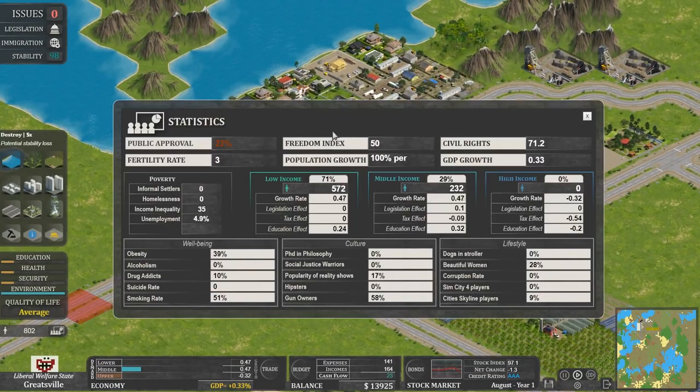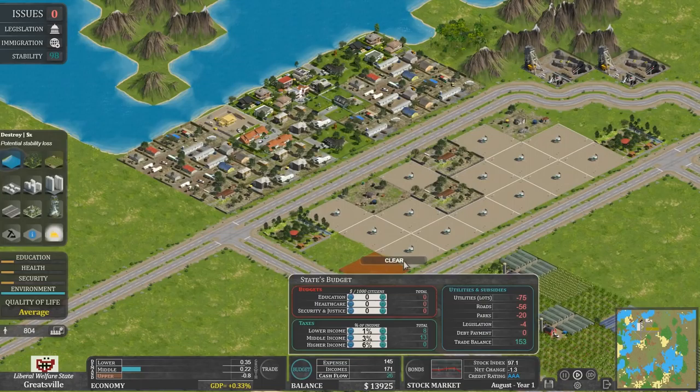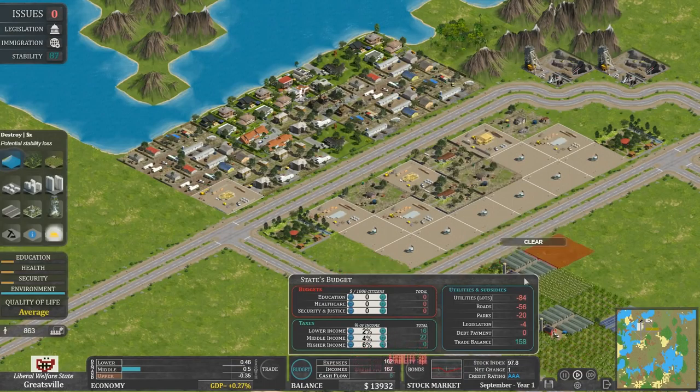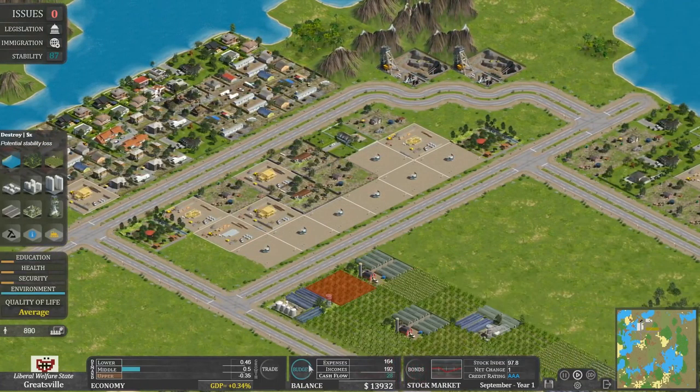Let's see what people think of me. Public approval: 22% — that's poor, but not too bad. Let's check the budget. At the moment I'm not taxing them very much. Let's tax them a little more because our tax flow is a bit piss. Every time you change the tax up or down, you destabilise the state ever so slightly. Let's put it up to there — a little bit more taxing, but middle class is still fairly demand-y, so that's not too bad.